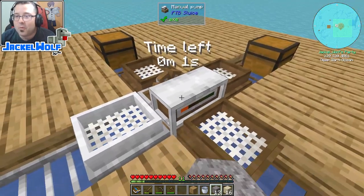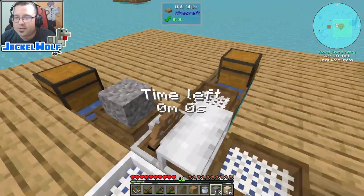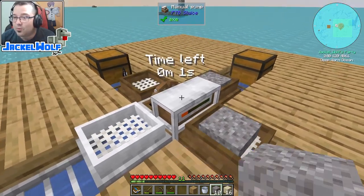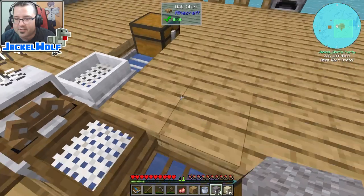The problem is we're eventually going to run out of water, and when you're running four sluices it's really annoying having to fill each one and still pump at the same time. Oh, there we go — you can see these items didn't get picked up by the chest.